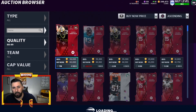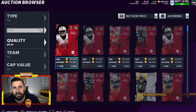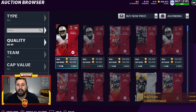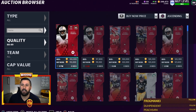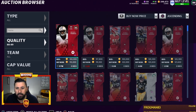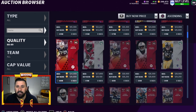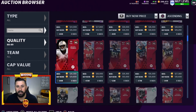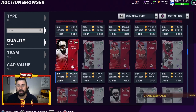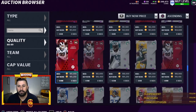Tyreek Hill is another 87 at the very bottom. For the 88s, the first couple of layers are still fairly cheap — like Roddy White — and I don't know if I would use the pass on any of those cheaper 88s.